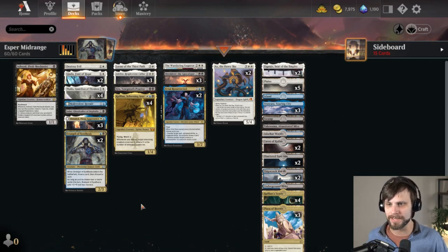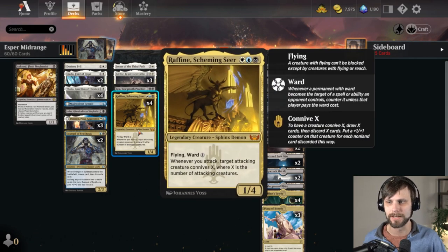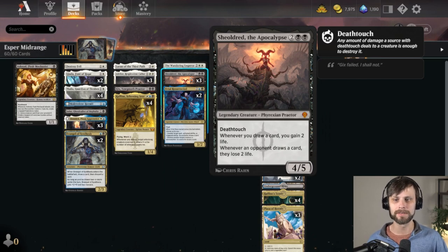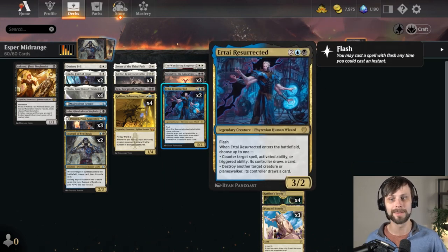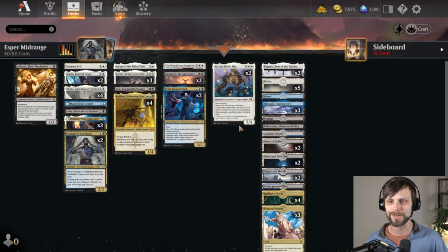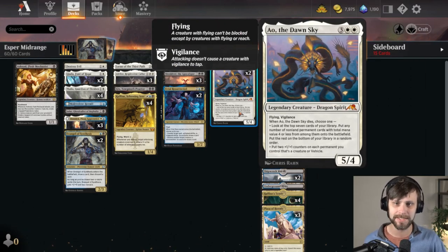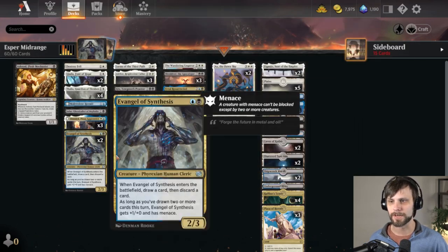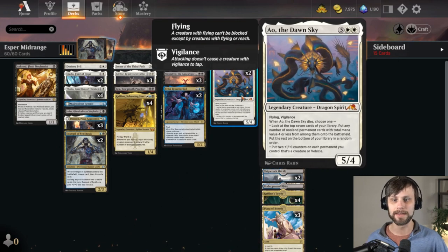As far as this list goes there are a lot of usual suspects. Rafine is in here of course. Shieldred is in here of course because this is such a powerful card — we saw this do a lot of work yesterday. We do have the Wandering Emperor and then sitting at the top we have Ao, a very very good card for this list because basically we've got tons of permanents and Ao can hit almost all of them with that ability. Distributing a couple of +1/+1 counters can sometimes win you the game as well.